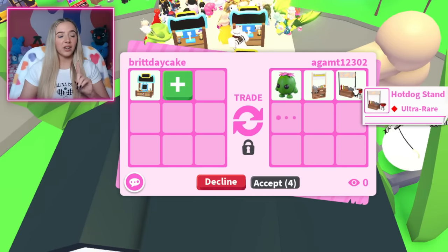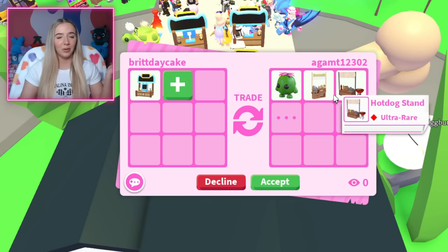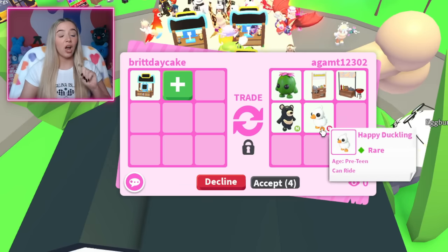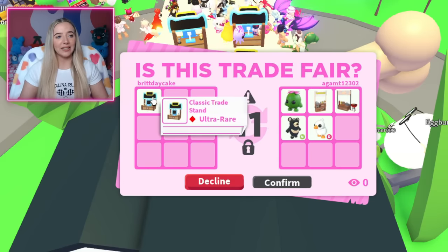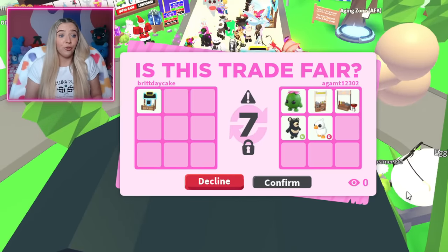This offer has potential — we got a cactus friend, a hot dog stand, a lemonade stand, a neon black moon bear, and a happy duckling ride. I don't hate this offer, so I think I'll do it. I did just buy like eight more of these trade stands, so I don't think this is a bad offer at all.